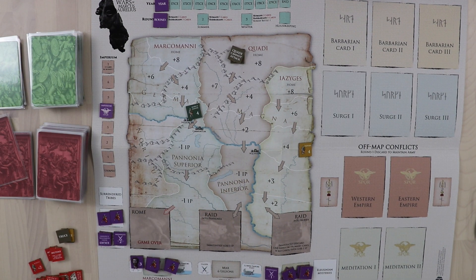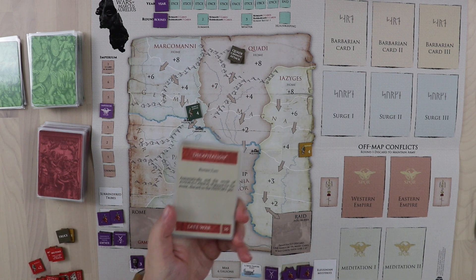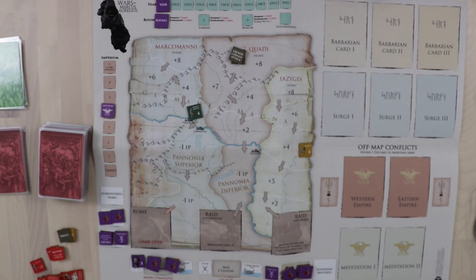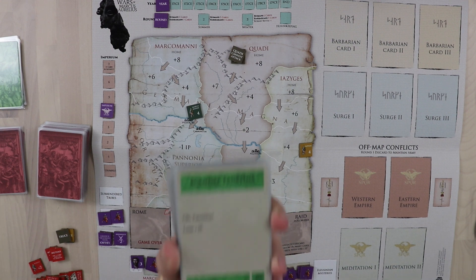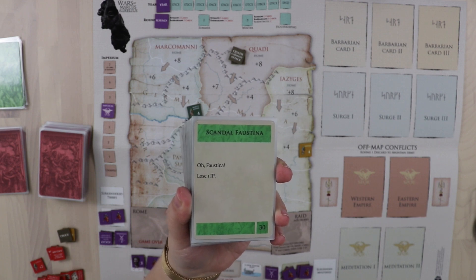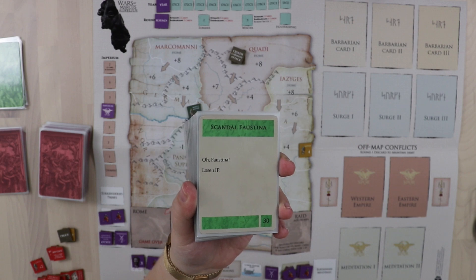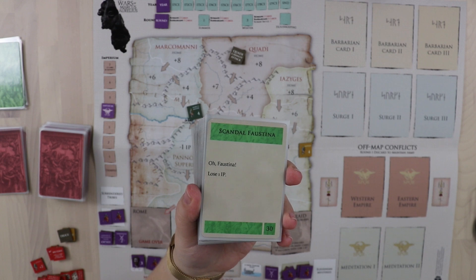As history progresses and you move through the years, you eventually add all the late war cards into your deck, giving you fresh events and actions to take. Also hilarious is that several cards refer to actual historical events, such as the Scandal of Faustina. It was believed that Marcus Aurelius had died near the Danube, and his wife began looking for someone new and set off a rebellion. So of course you lose some authority back at Rome — because if even your wife thinks you're dead, well.